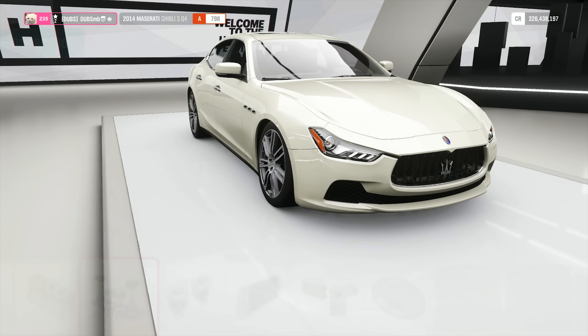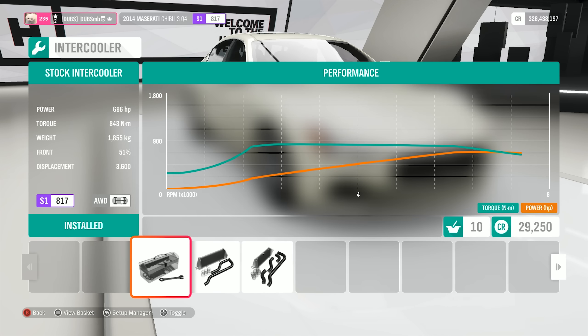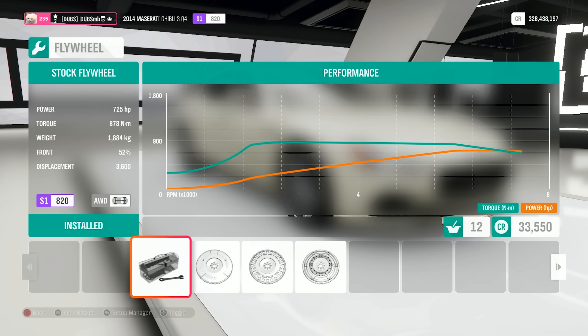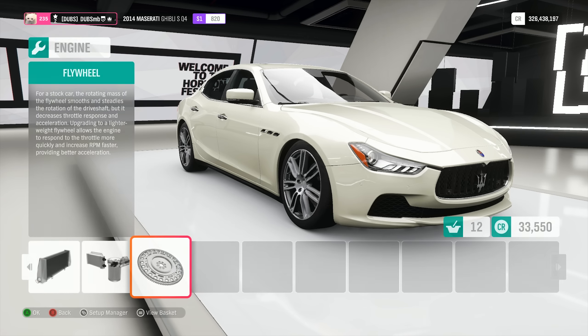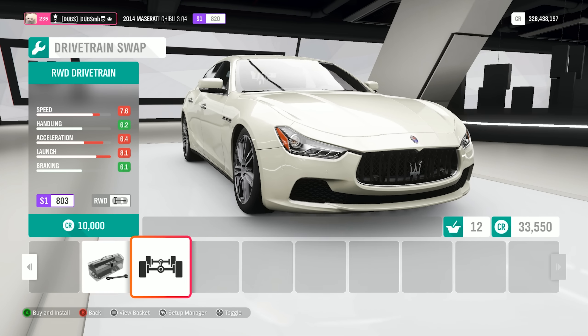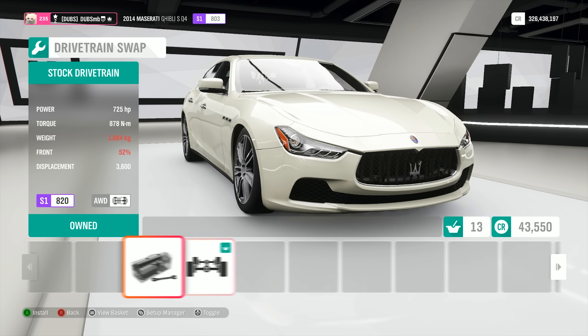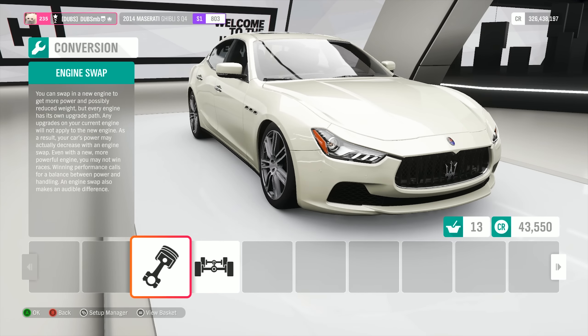The QV is more of a performance thing than this is, because it has a little bit more power. Honestly, the standard engine makes some serious power, which I'm pretty surprised about - 725 horsepower. It's a very heavy car though. Obviously, we're going to make this thing rear-wheel drive because it's a lot more fun. That does not get rid of a lot of weight.